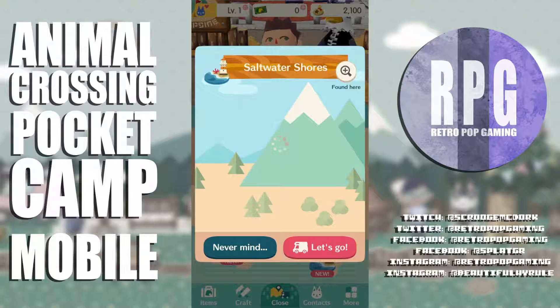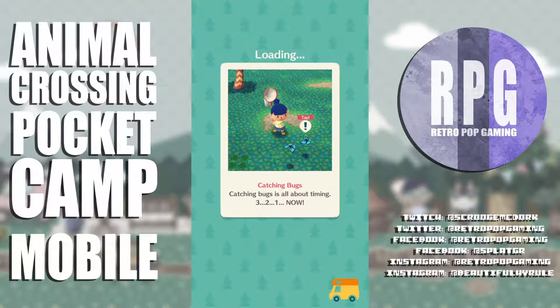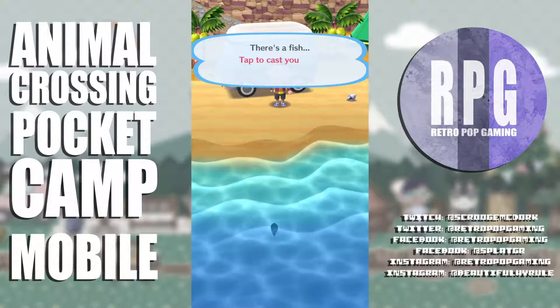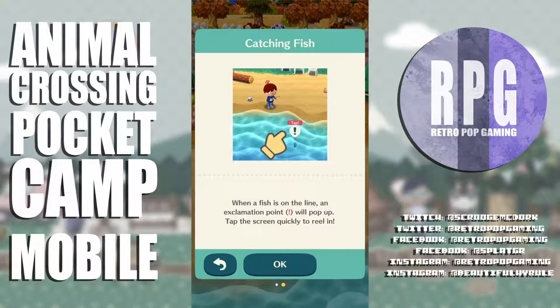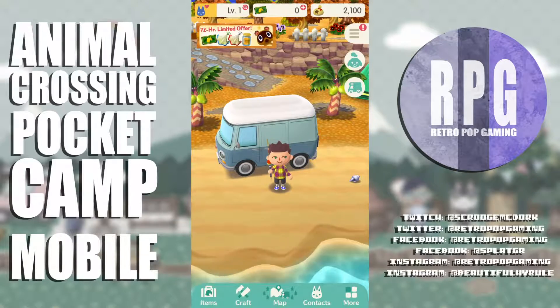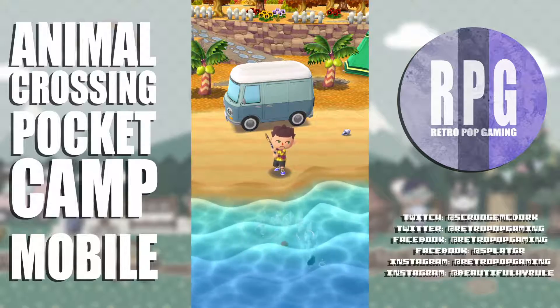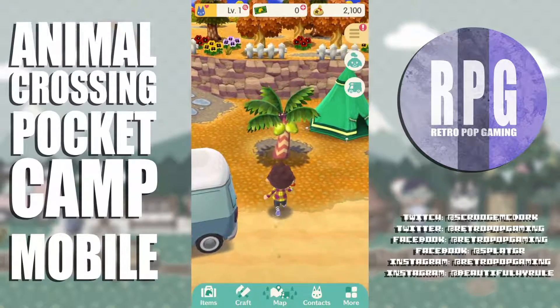We're going to where the other J lives. There's a character just sitting there watching the ocean. We are at the beach — there's a fish! Catching fish tutorial: cast your line by tapping the water surface, try to place your lure where the fish can see it. When the fish is on the line an exclamation point will pop up — tap quickly to reel it in. Super easy — that was cool!